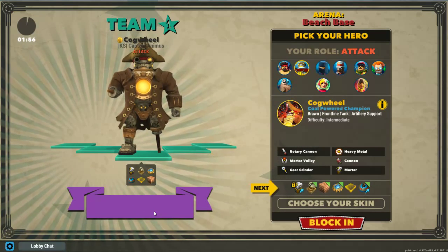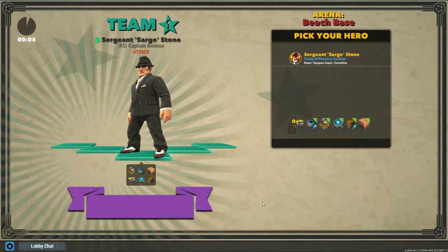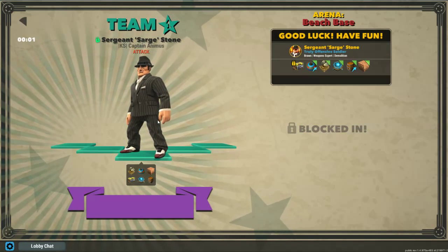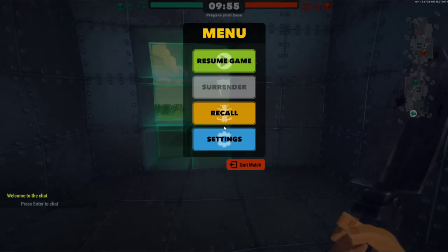And now you can actually see in the custom what characters are playing if you hover over it here. Just pick, enter the password, lock in, and it will send you through into your custom game. You will be pretty much all set to go. Hopefully you learned something — cause I didn't, but I'm glad I'm teaching.